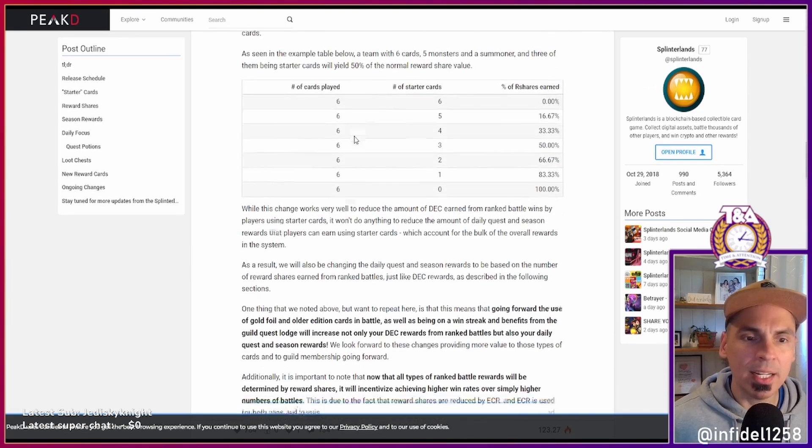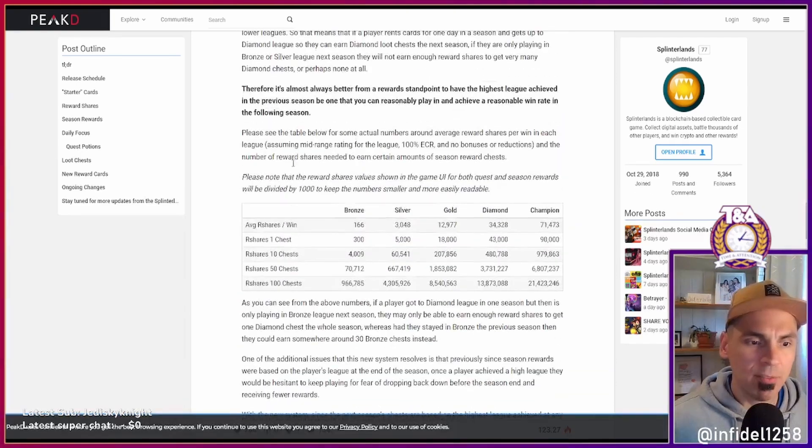You're going to earn a varying amount of r-shares. If you're playing in bronze the average r-shares per win is 166. Silver, gold, diamond, and champion each have progressively higher values. You're going to earn more r-shares for winning at higher levels, so it's optimal if you can play and win in diamond to do so.